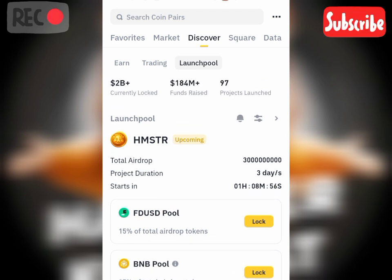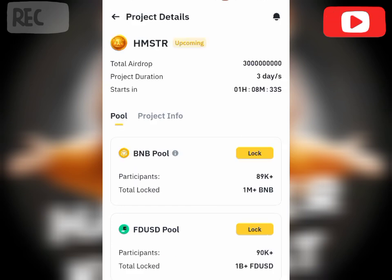As you can see here, a total of 3 billion Hamster Combat tokens have been allocated for this launch pool. Total airdrop: 3 billion Hamster tokens. It's going to be lasting for three days. The launch pool was announced today and it's going to be starting at a set time, lasting for three days. So you get to stake your assets — either BNB or FDUSD — to get Hamster tokens.